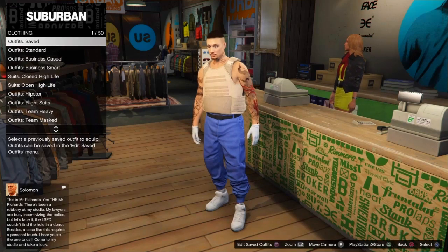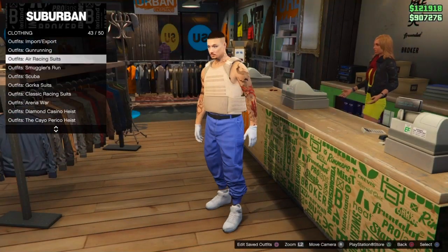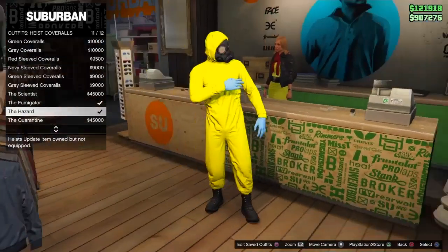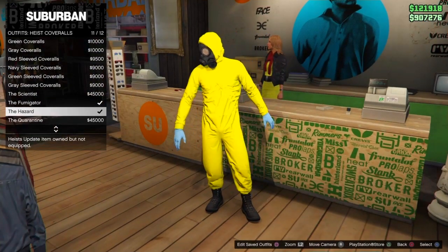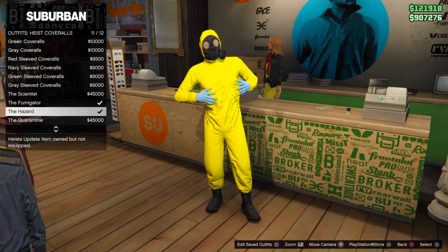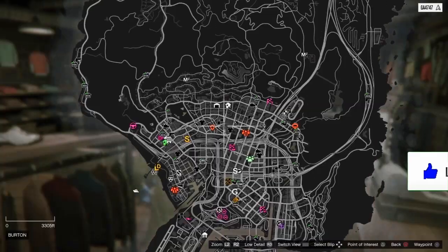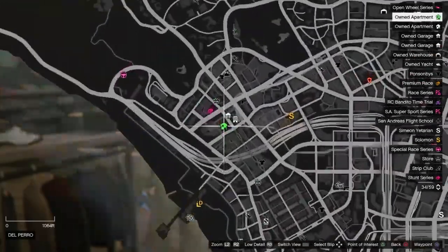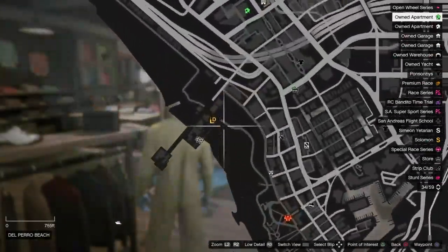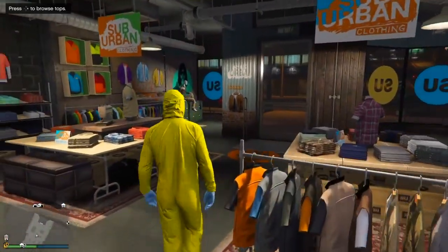This is quite a simple glitch — there are just a lot of steps that repeat multiple times, which makes it take a while. After saving, head over to the Heist Coverall outfits and put one on. Most invisible torso and invisible arms glitches use these Heist Coverall outfits, so if you don't want to buy one you won't be able to do it. After this, head to either the pier for the telescope or your apartment.